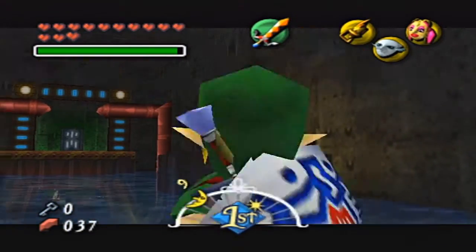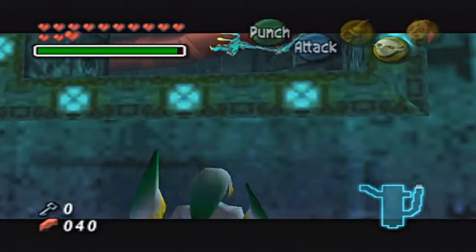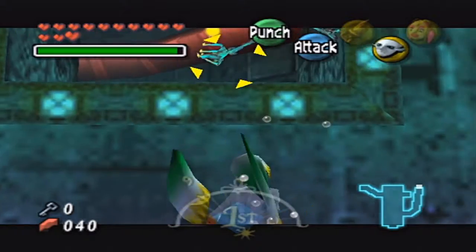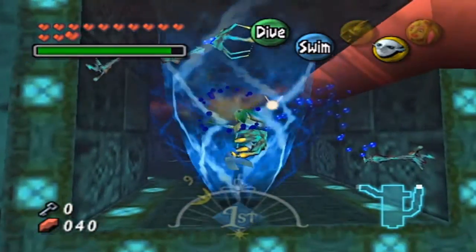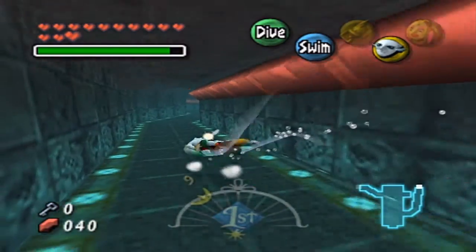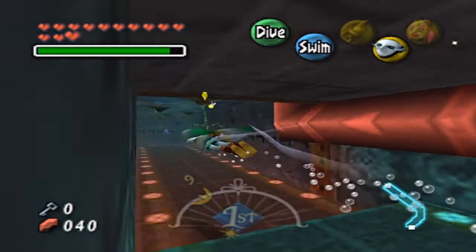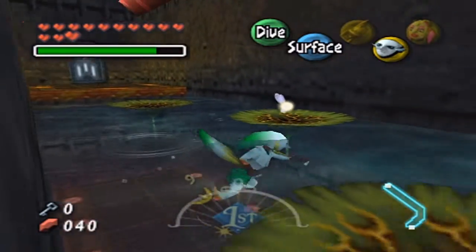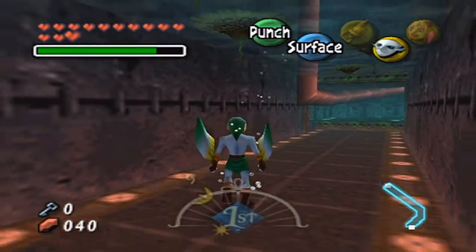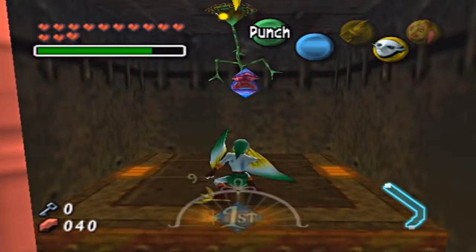Honestly, we do not really need Bunnyhood in this place. Let's get the dungeon map and the stray fairy from that. So we have some new enemies here — Dexyhands. They don't really hurt you; they just kind of stir you up and get in your way. So let's kill them. Let's continue swimming along. To be able to get another stray fairy, we want to kill all of these. There's this last one right here. Let's get close to it.